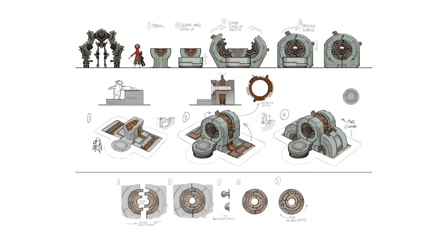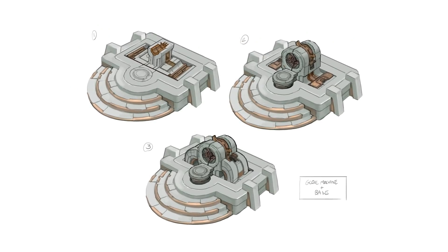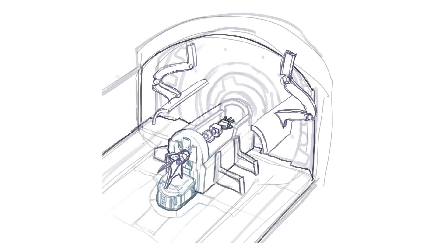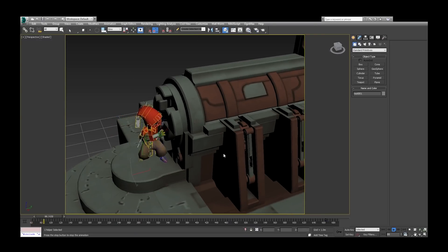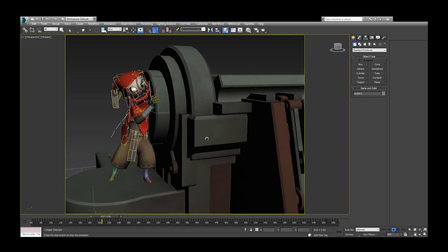Hob is really about going out and exploring and trying to fix things, and a feeling of like you're making things better by the actions that you're taking. And everything that you do with your character, even your weapon, is really all about that.